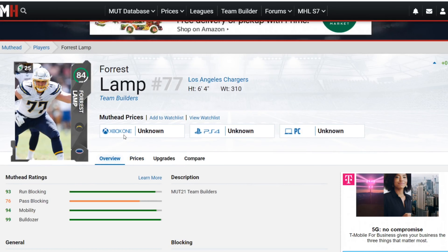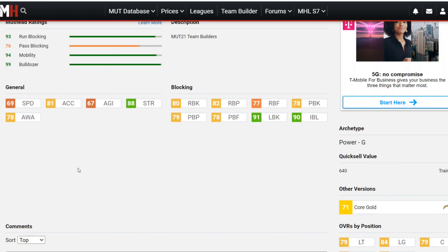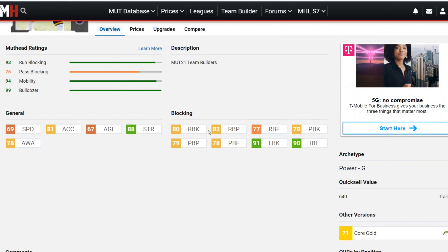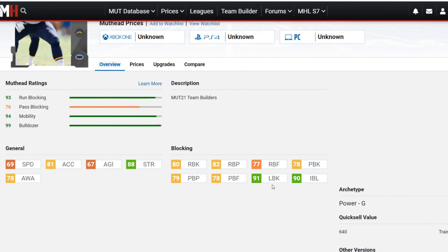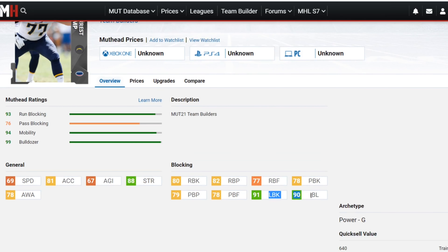I had to include Force Lamp on this list for one specific reason: he's got 88 strength, 91 lead block, and 90 impact blocking. He's not a great run or pass blocker overall and he's not fast — 69 speed — but that 88 strength with 91 lead block and 90 impact block is insane. He will get out in front of blocks and once he's there he's not going to miss. He's going to be an insane screen blocker and lead blocker in the run game.